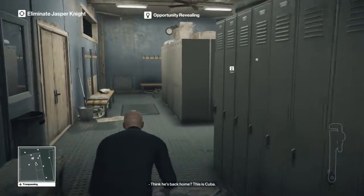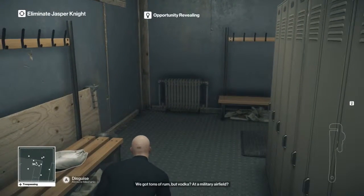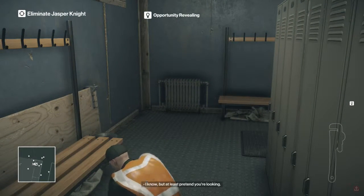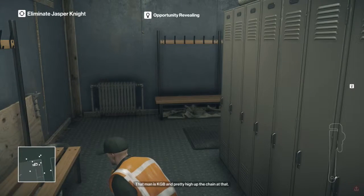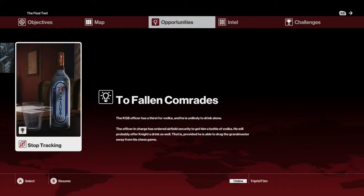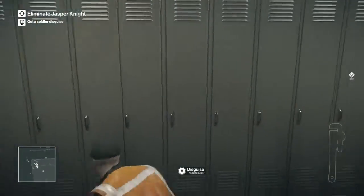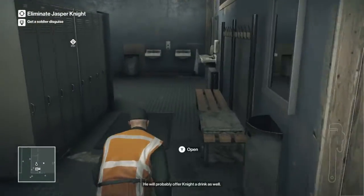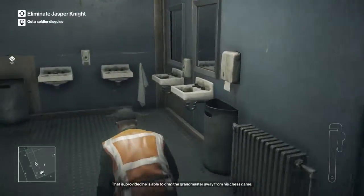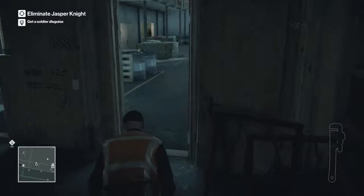An opportunity will reveal itself because these guards will be talking about something — something to do with the plane. You need to pick up this disguise because it's part of the achievement. So yeah, you're going to listen to this and then press the interact button — I really need to learn the name of that button. Once you've done all that, just listen to them talk and come out the door.